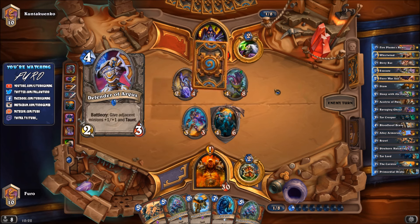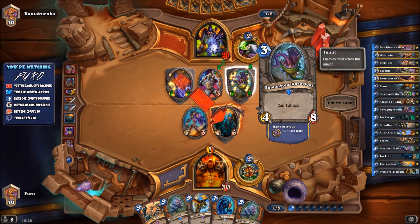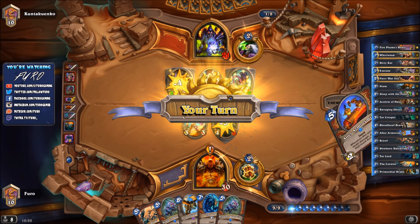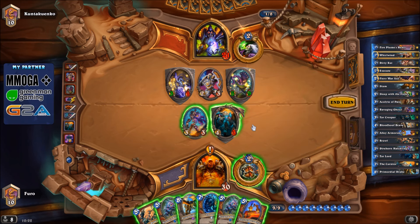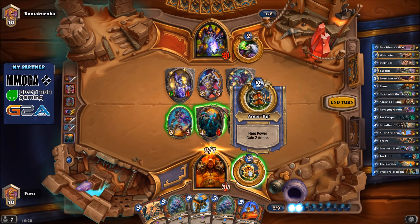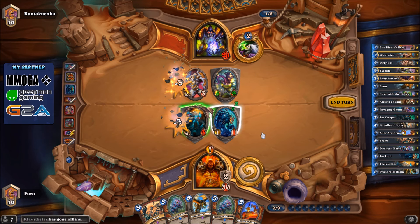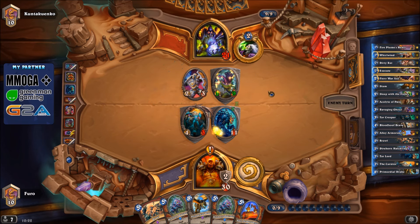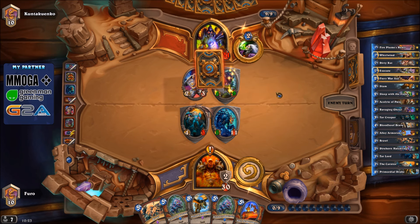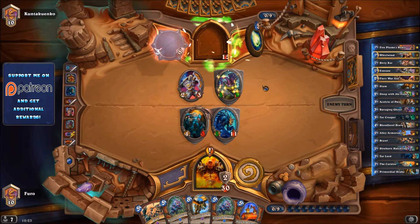We have the Razor Leaf - it can't attack, but he could use Defender of Argus on it. For 3 mana you'd get a 4-8 that becomes a 5-9. We drop the Tar Lord. He's going towards Jaraxxus already, which is kind of early. He's taking the damage and not playing Reno Jackson since Reno is no longer in Standard. Now we just need to get as many taunts as possible.